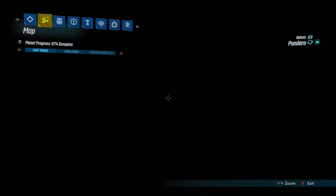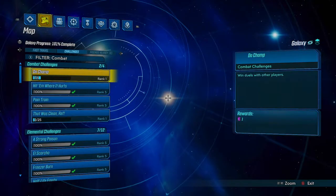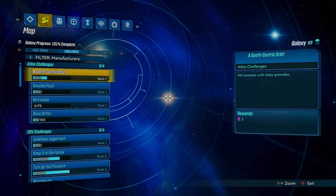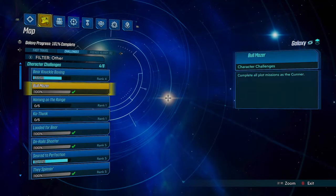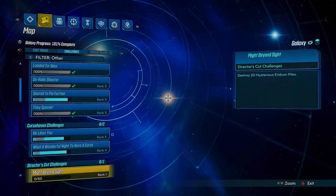To track your progress go to your map and zoom right out to see your galaxy progress. Use filter to see the other section and it's under Director's Cut challenge — Might Beyond Sight. I have 0 out of 50.